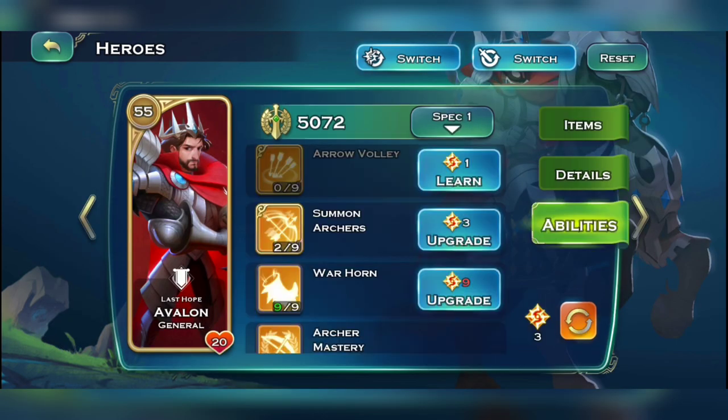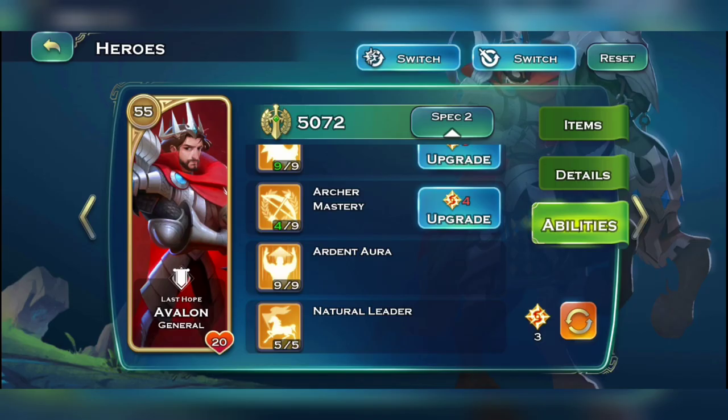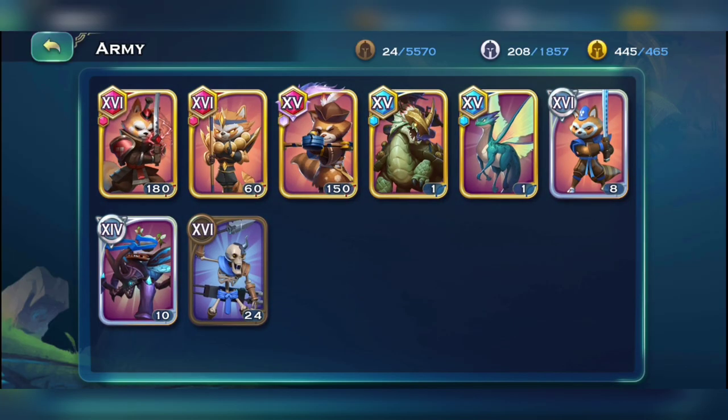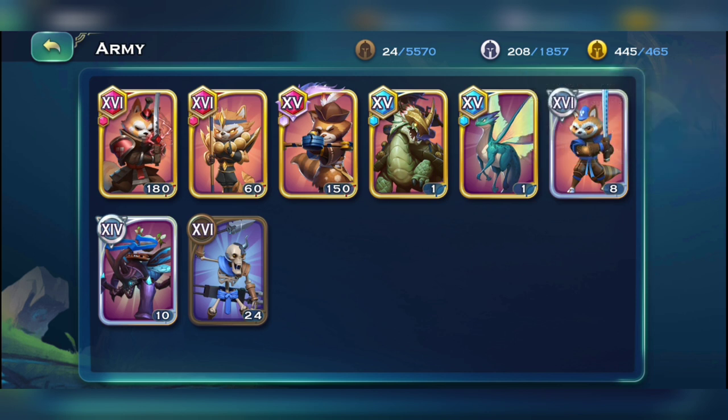There's another way to boost it further: click on Avalon, go to abilities, then switch to spec number two — I've got five by five or Natural Leader. If I want to train a bit more troops, I go back and check my gold supply — we get another 10 to 15 increase in our gold supply. Pretty good!